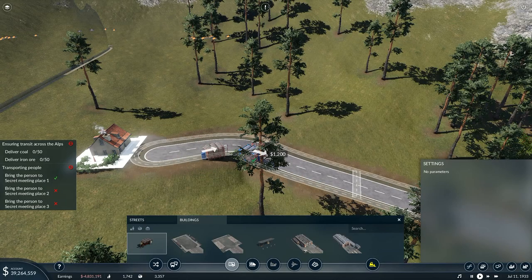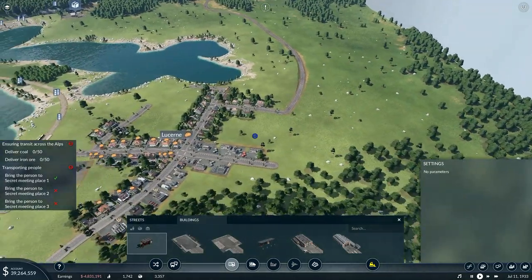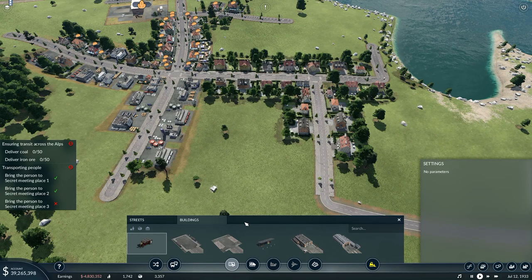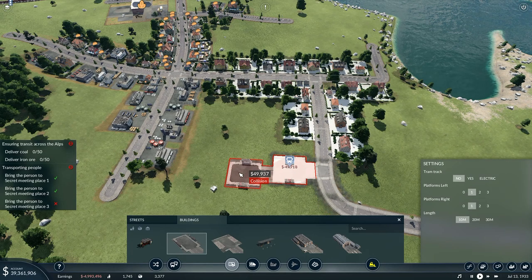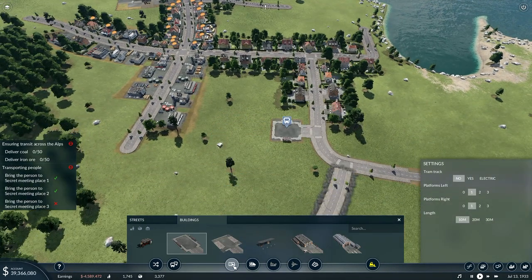I need more bus stops down here. I don't need loads — I just want a bus/tram station down here. I'll put one of those over there. Then we will build a route. I've transported the person to secret meeting place two already — that's done. I will then build a line.